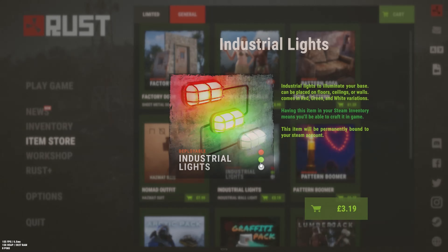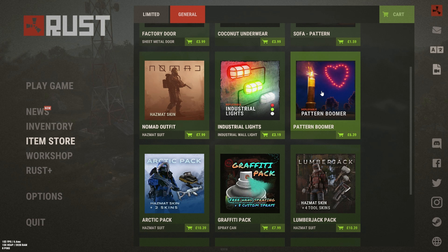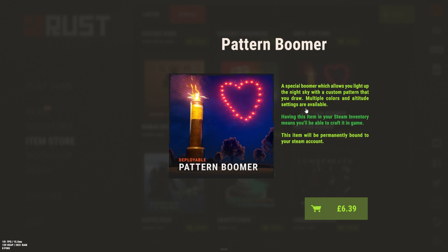The Industrial Lighting is semi-pay to win. It's cool for builds and you can put them up against your gatehouses so no one can ladder or place twig. They don't give off too much light but I think they're lower profile. I've definitely been picking these up.